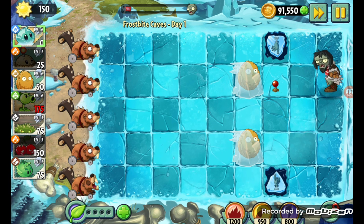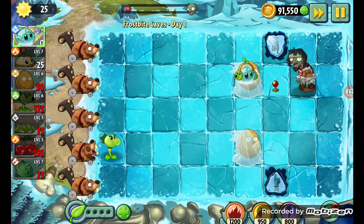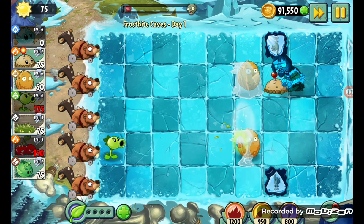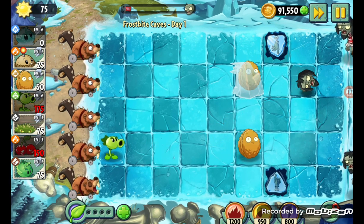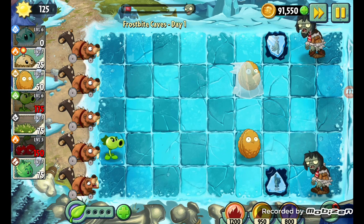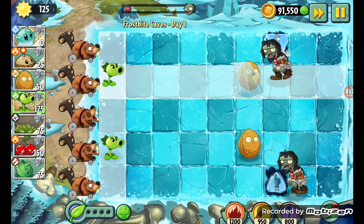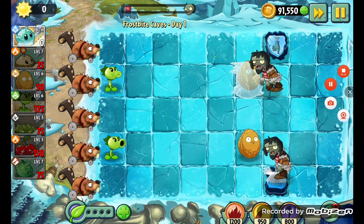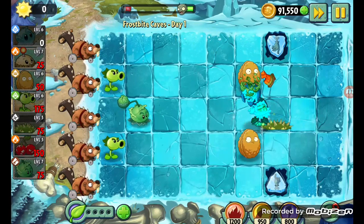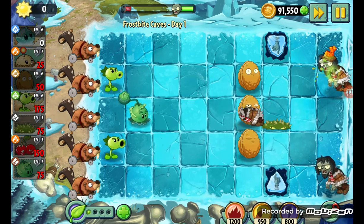Now of course we're just going to quickly set up our defense. Freeze him — oh, I forgot, freezing isn't as useful here. I guess that's where stunning is going to be useful. Okay, this is not good so far. Let's see if this works. First conehead I see — freeze him. Okay, gets hit by the spikeweed a bit more. There's the first plant food, I'll use that there.